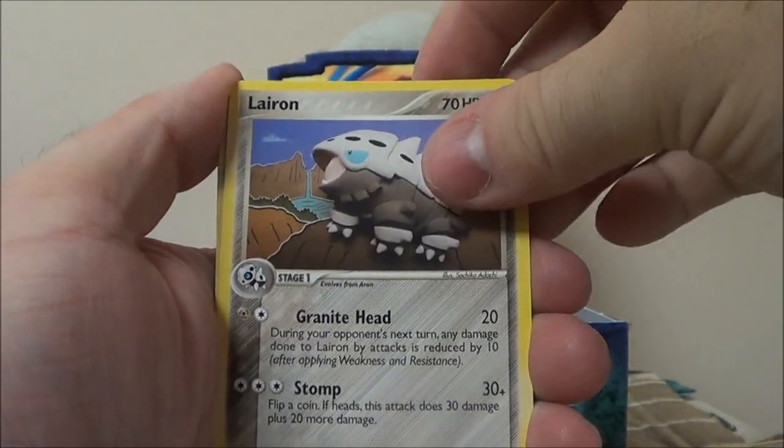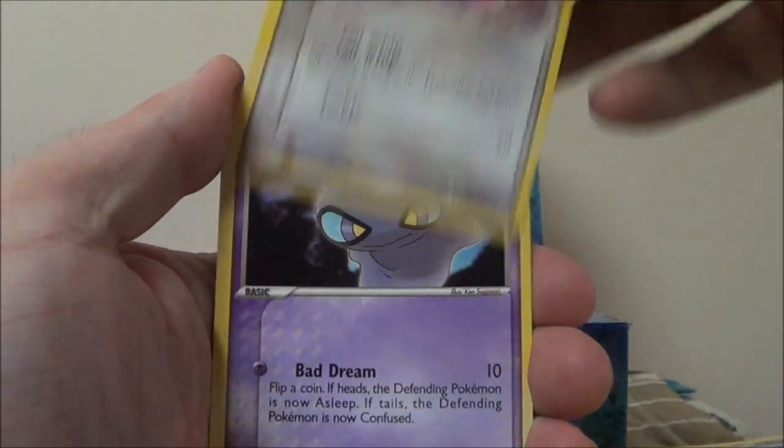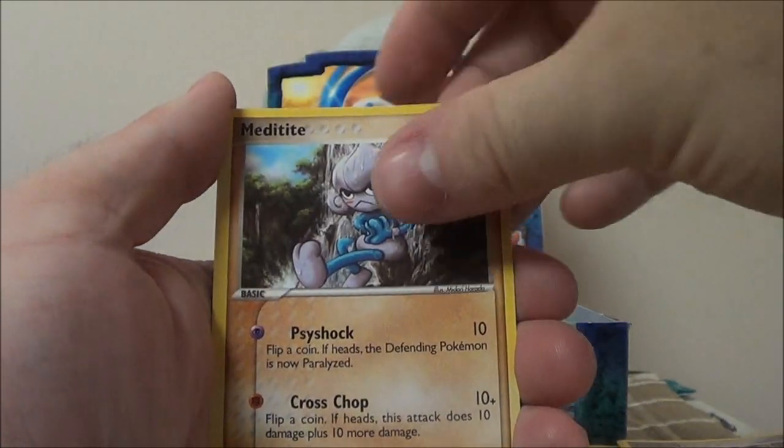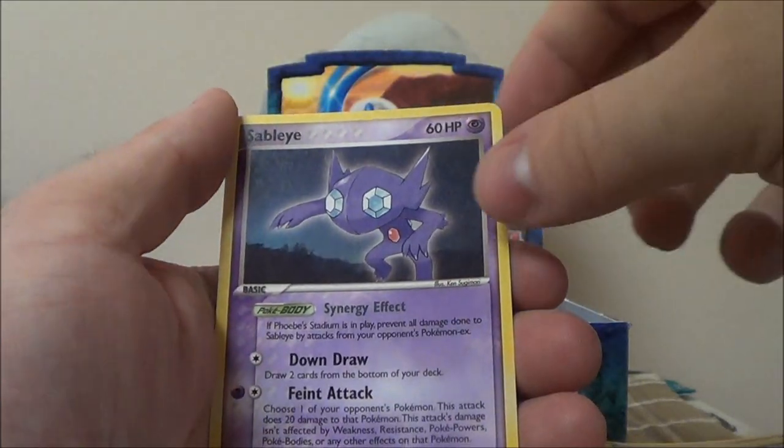Professor Birch, Lairon — that means there's an Aggron in this set, I wonder if it's a holo or a rare. Skiddy, Shuppet, Vulpix, Duskull, Meditite. Reverse Sharpedo — that's pretty. And Sableye.